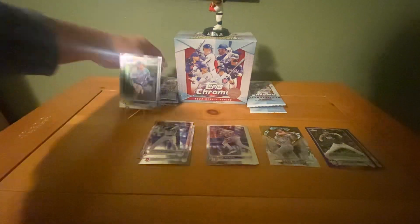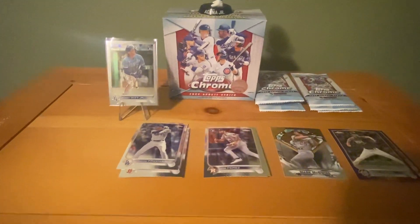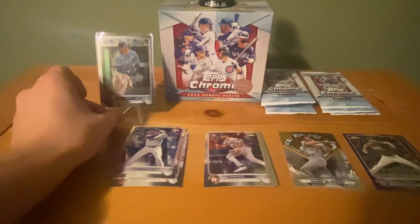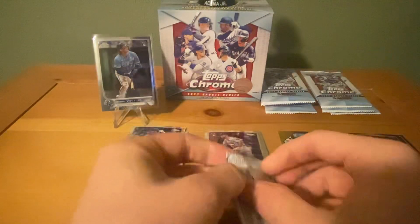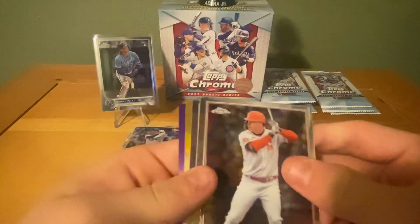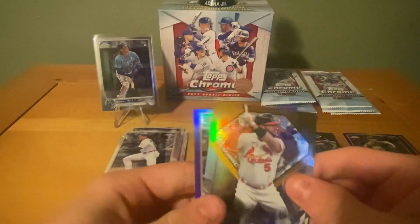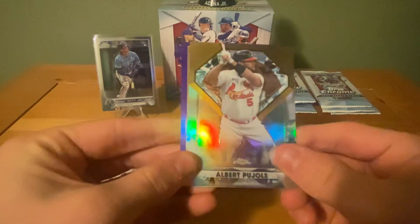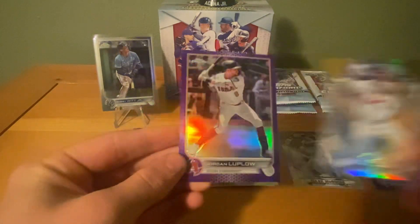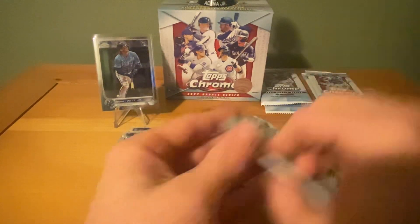Bobby deserves a stand — we'll throw Bobby on a stand so he can get the spotlight. I appreciate all you guys out there subscribing — I believe we're 20 away from the hanger box giveaway. Pack 3: Jock Pederson, Austin Meadows, our die cut is going to be Albert Pujols — not a bad one at all. Our purple is going to be Jordan Luplow — at least he is now on the Atlanta Braves, but all of our purples have just been studs.